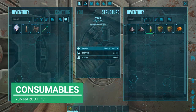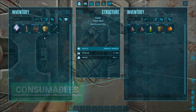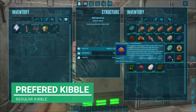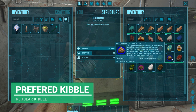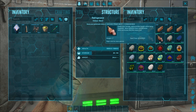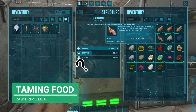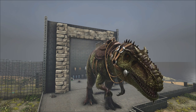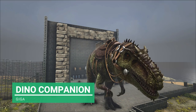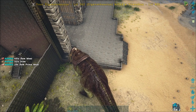For consumables - tranqs, narcotics, whatever you want to call them - we're going to take 36, which should be plenty. When it comes to taming food, you can use regular kibble if you like, but I've only got 4. What I have got is a dino that could kill everything and get me some raw prime meat, which is what I'm going to use to tame the Beazle Bufo. I chose the Giga - the biggest and baddest - and one bite gets me my prime meat.